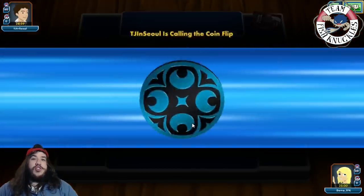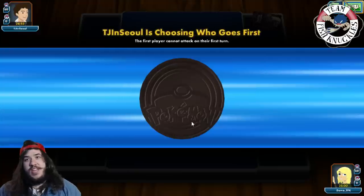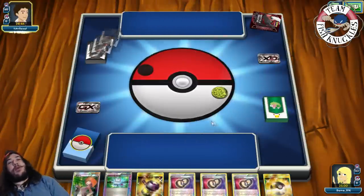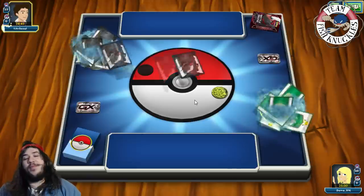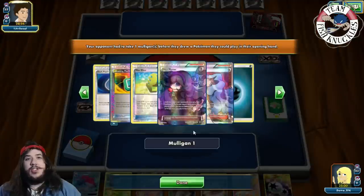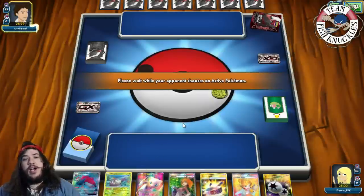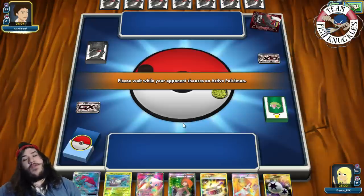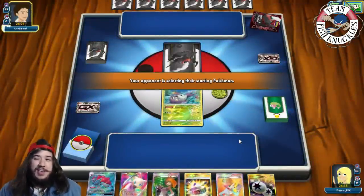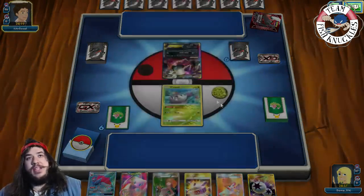It looks like they're playing Darkrai. We both mulliganed. We have another great hand — looks like we're playing Dark again. We bridge for three Zoruarks and have DCE next turn. I don't think Mew's going to be that useful. Put down the Wimpod and press done — we just have to hope they're not playing Glade. There's Darkrai coming down. There's a Battle Compressor — go ahead and discard three cards from their deck, probably some Dark Energies. They have Dark Patch, which pulls Dark Energies from the discard pile and attaches to a Pokémon.